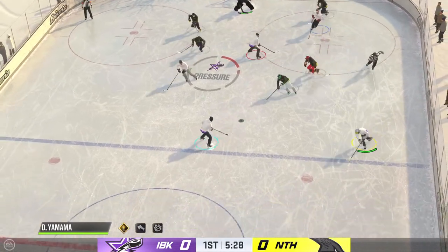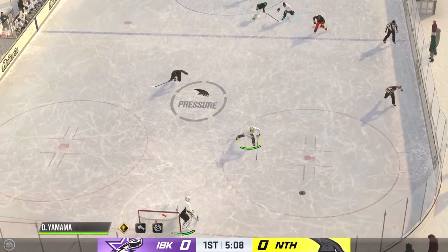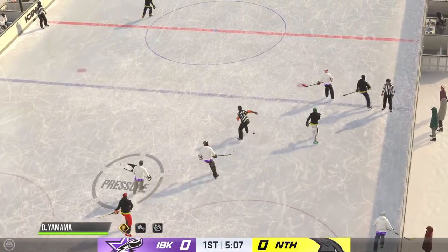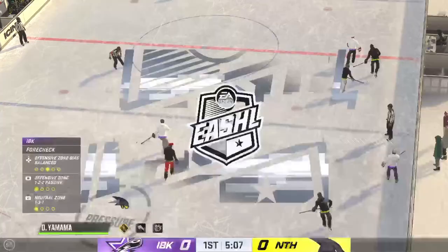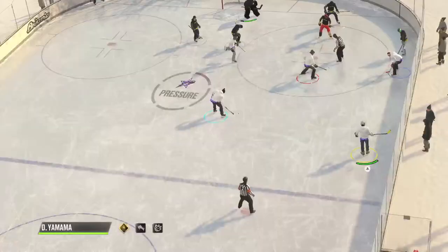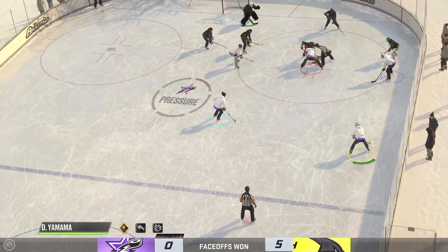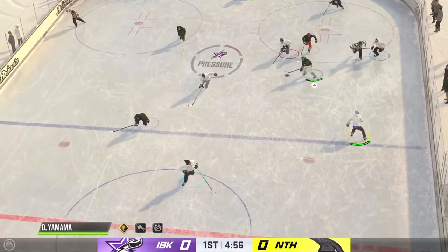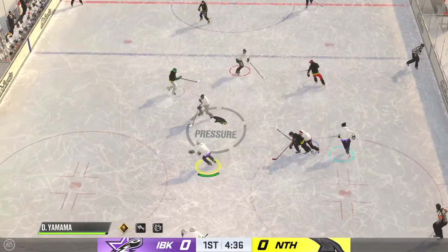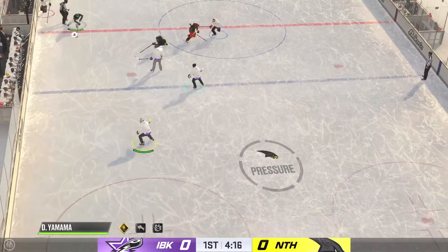Past the halfway mark of this period, the game is still scoreless. Off the face-off, they take the puck. That's a huge draw by the center, James, coming off an icing — you know you need a change. You gotta find a way to win that and get out of your zone. Looks like lineups are set and they're ready to get things back underway. The Nighthawks win the draw on their own end. The Icebreakers look to start the transition game. Intercepts it in the neutral zone.